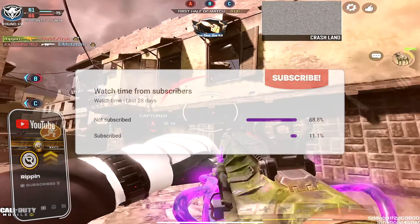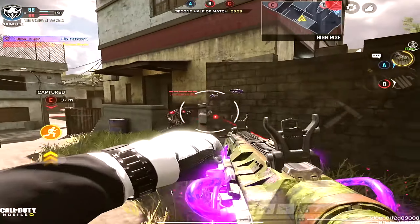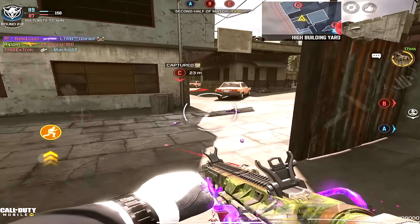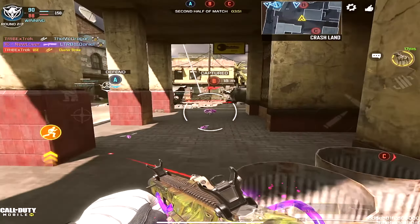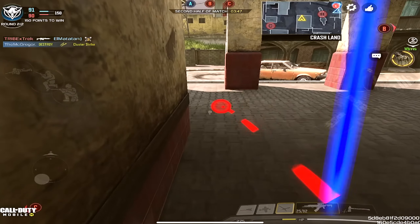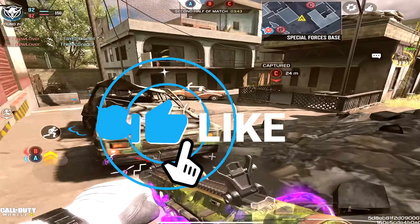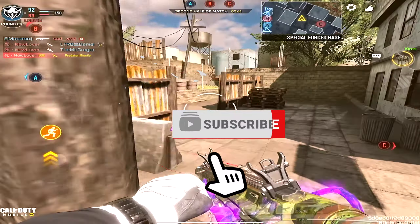We're not going to be focusing on ADS time at all, so that is not a concern for us. We're also not going to be using the slug reload rounds. We're focusing on pure hip fire capabilities for the Echo, and movement speed — you really want high movement speed when using a shotgun. This gun is already deadly as it is and fairly easy to use.